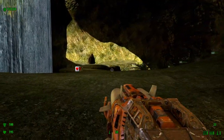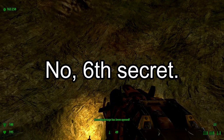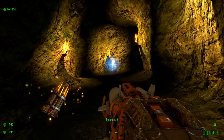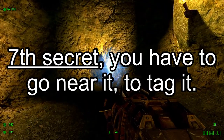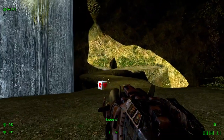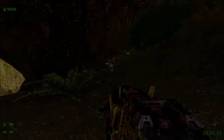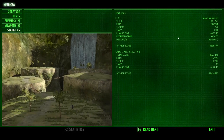Here is the fifth secret. Secret backstage has been opened. Yeah, so there's a teleporter here which, as far as I know, teleports you to the other side over there. But I don't think it's a good idea to do that. Let me check statistics — okay, I got six secrets, so that was the sixth secret. Sorry, I lost track of the secrets.